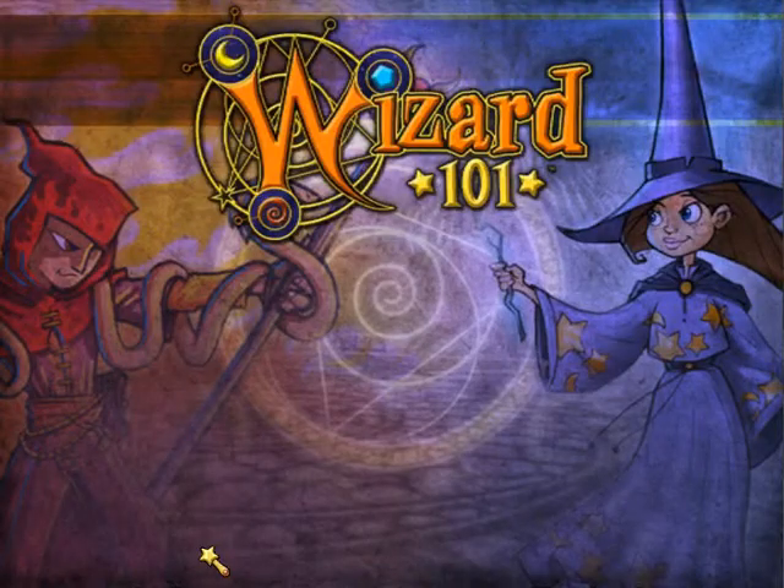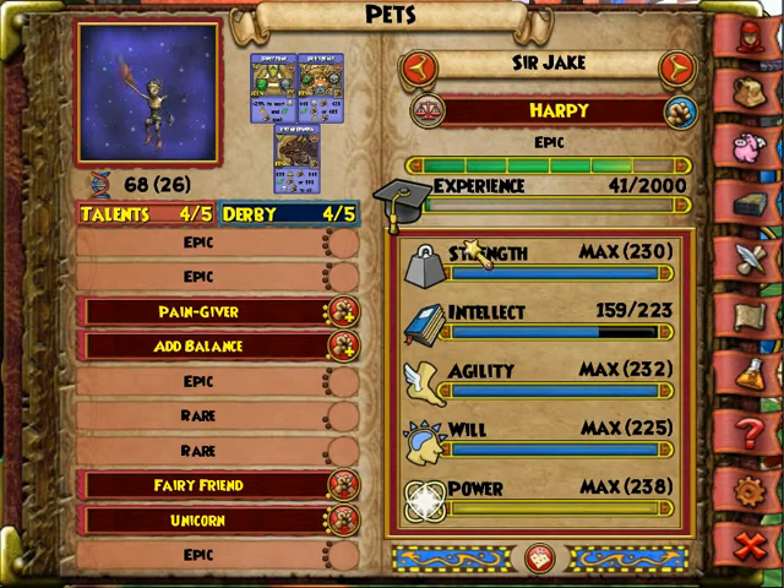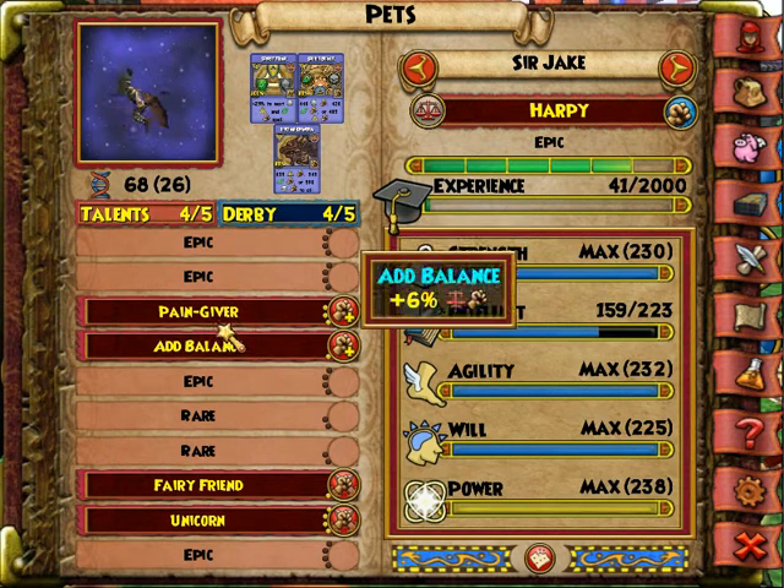I'll probably be doing another episode of this getting into mega. Now this pet gives 12 damage to balance and 6 damage to all, with may cast unicorn and may cast fairy.